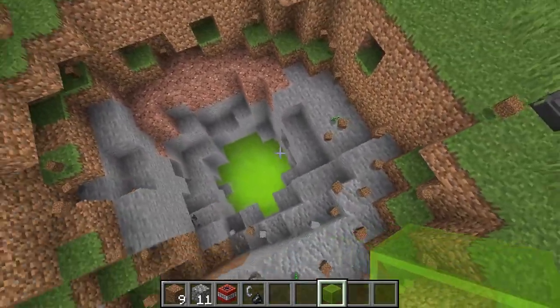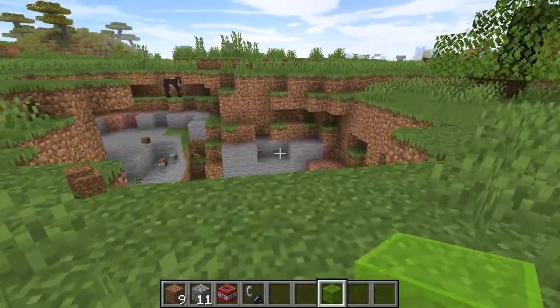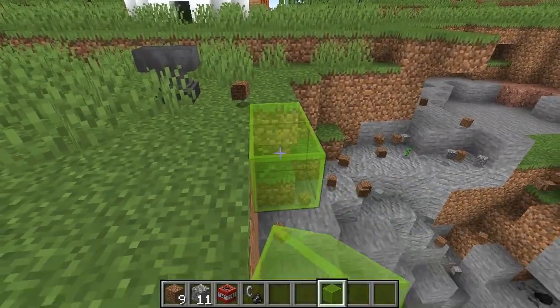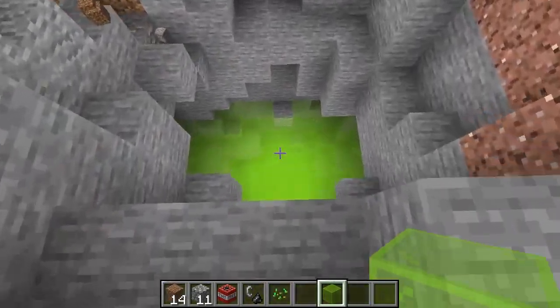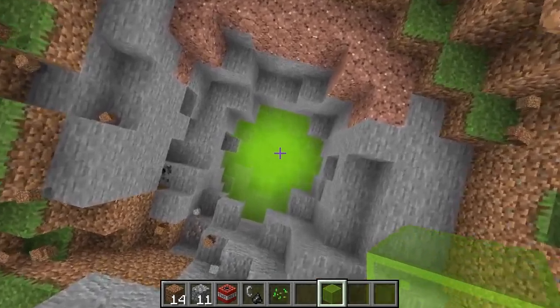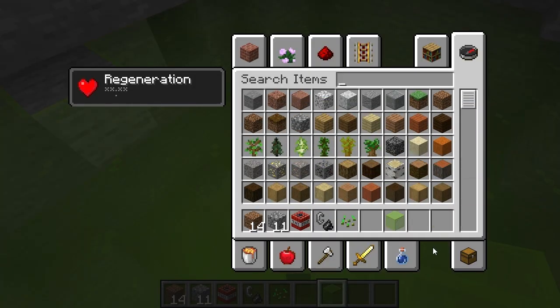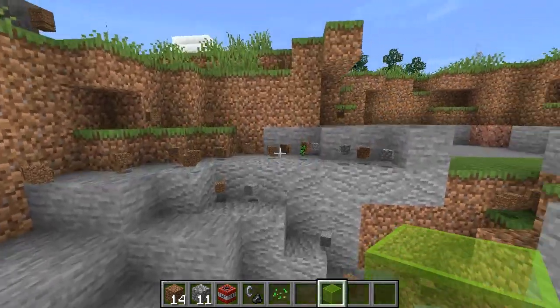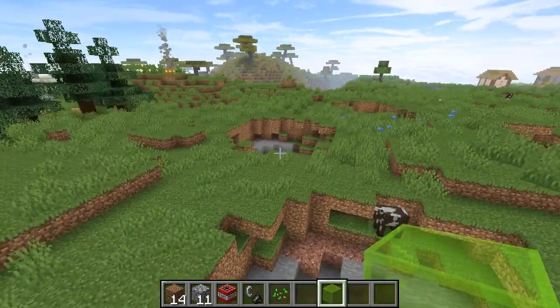It looks better if you have a little bit of depth before you reach the top, so usually when you're putting this down you don't want it to come all the way up to the surface where you can see the stained glass right away — it doesn't look as good. You want it to be down a little ways, because as you get closer it becomes more obvious. Also, some texture packs can remove some of the little pixels in the glass and make it look even better.